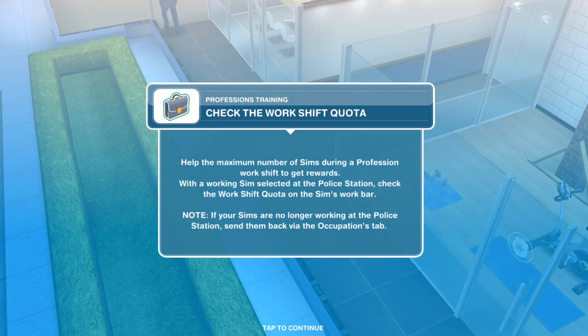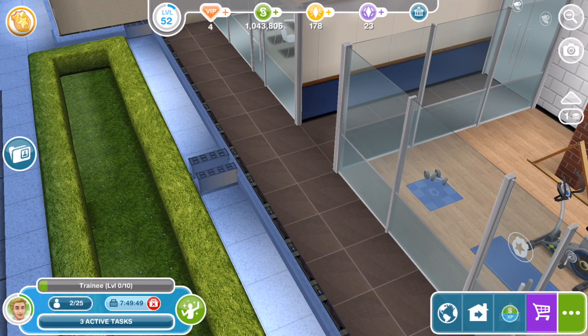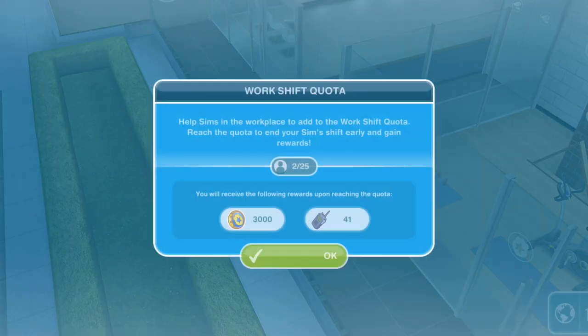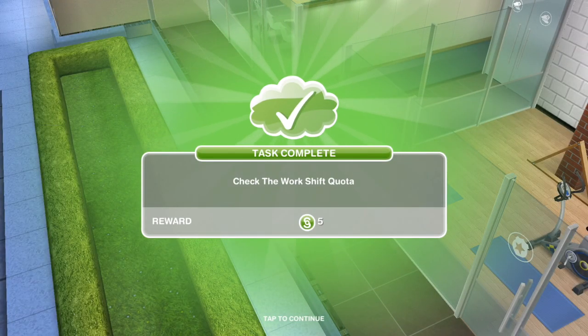Check the work shift quota. Help the maximum number of Sims during a profession work shift to get rewards. With a working Sim selected at the police station, check the work shift quota on the Sim's work bar. Down on the bottom left where the person sign is, 2 out of 25 is flashing — let's click on that. That is the work shift quota. Help Sims in the workplace to add to the work shift quota. Reach the quota to end your Sim's shift early and gain rewards. We've got 25 tasks within the work shift — if we complete them, we'll receive 3,000 of whatever these things are and 41 walkie-talkies. Task complete — check the work shift quota.